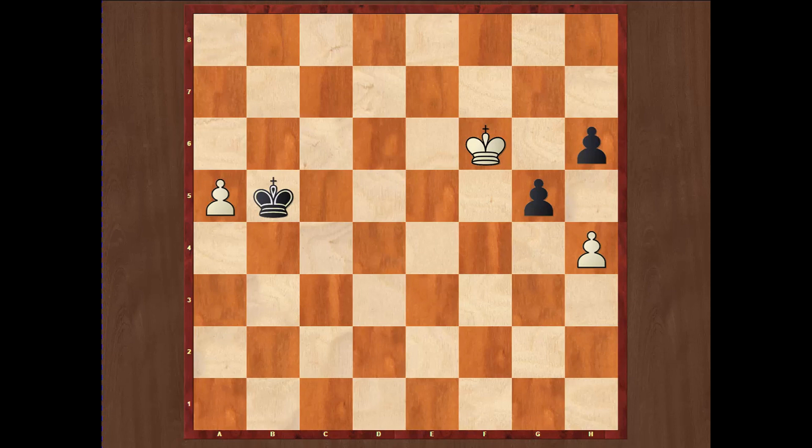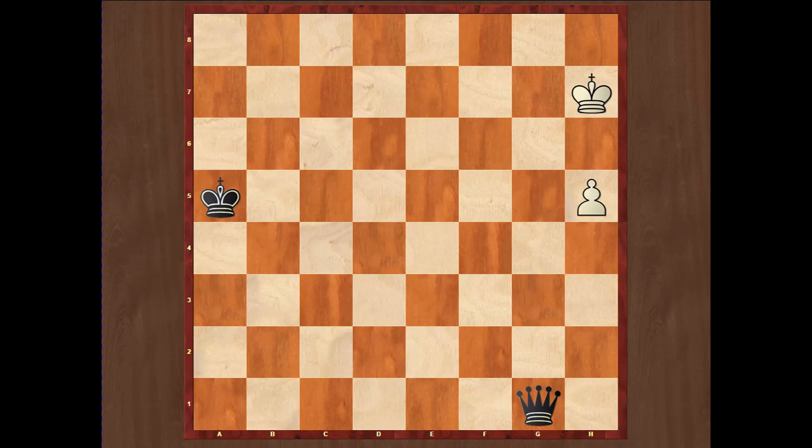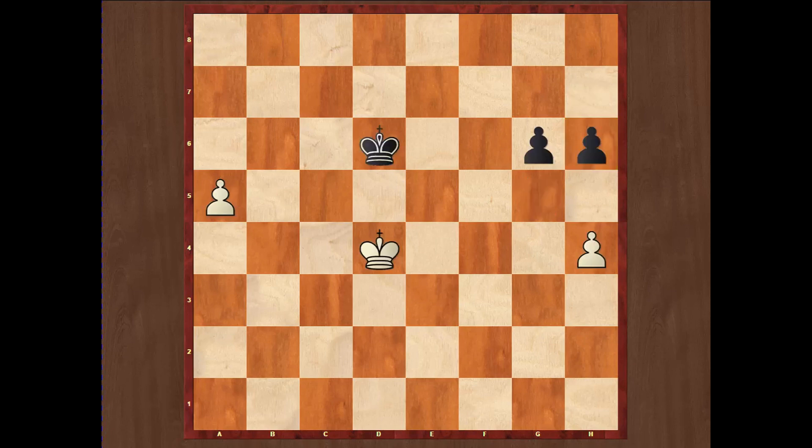If white still thinks he can win and does not want to admit the draw, he may try to play h5 — but that will be very bad, because the black pawn is much faster and white will have no time to promote his own pawn. After king takes and h6, simply Qg5 — wherever the king moves, black will win the pawn and the game is over. So the conclusion is that white will not be able to win; the game will end as a draw.